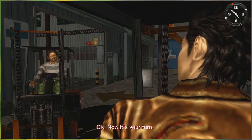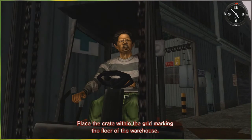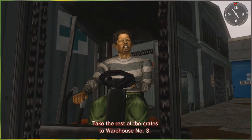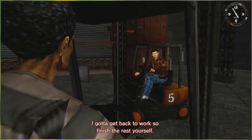Easy, ain't it? Okay, now it's your turn. Place the crate within the grid marking the floor of the warehouse. For the rest of the day you'll be training — take the rest of the crates to warehouse number three. I gotta get back to work, so finish the rest yourself. No problem.